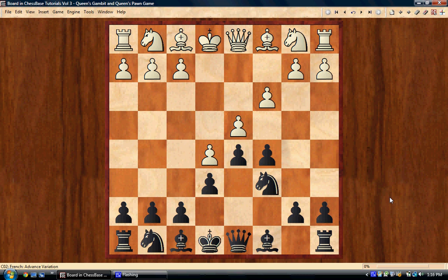White has only one move that makes sense, which is knight f3. The only other possibility is something like bishop b5, but that's not something to worry about. You can play bishop d7, and if he takes you can take back with the b-pawn and then take on d4.